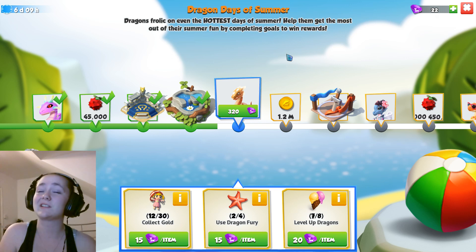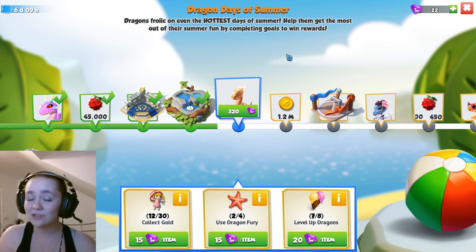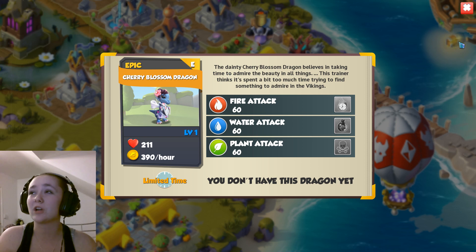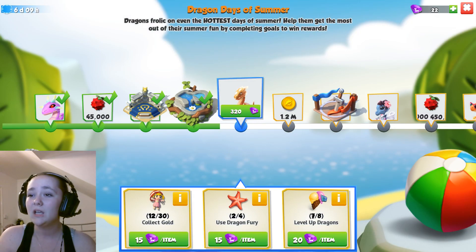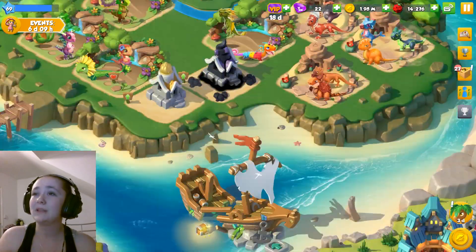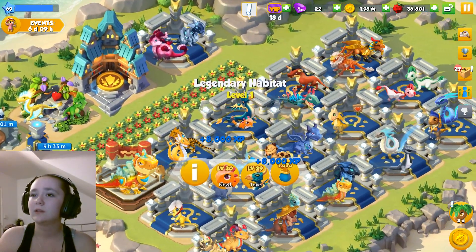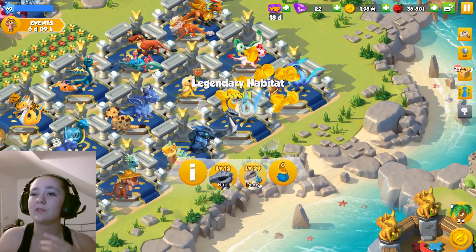We are still going for the Dragon Days of Summer event, although tomorrow I am busy — tomorrow and the day after, actually, as well as most of today. So we are going to be really struck for time. But there's a good possibility that if I keep doing this farming whenever I get the chance, we might be able to get the Cherry Blossom Dragon. We only need to level up a dragon once more, use Dragon Fury twice, and collect a lot of gold. The collecting gold is the annoying part. We don't have the food to upgrade Demi.